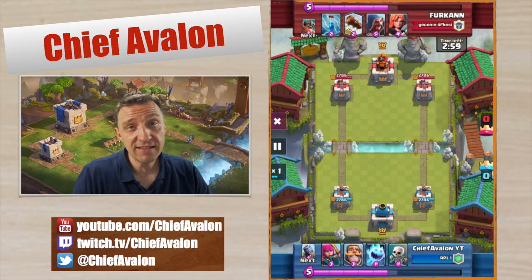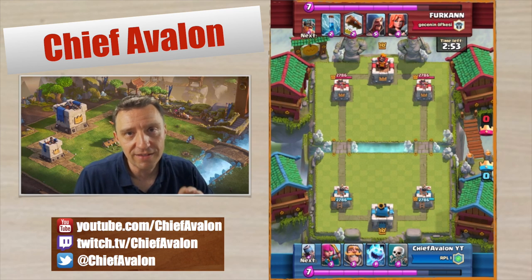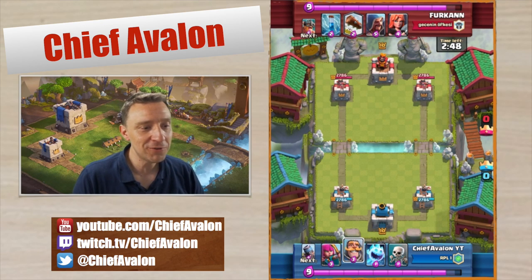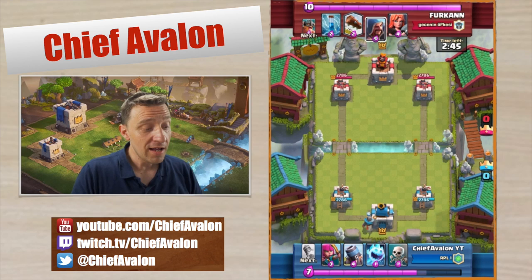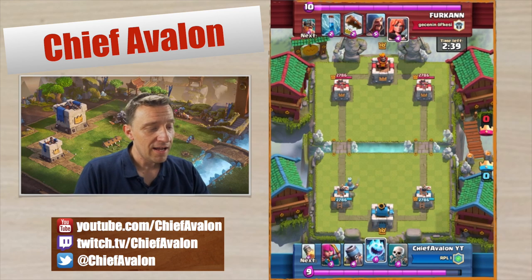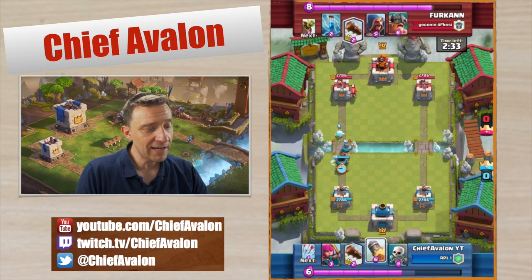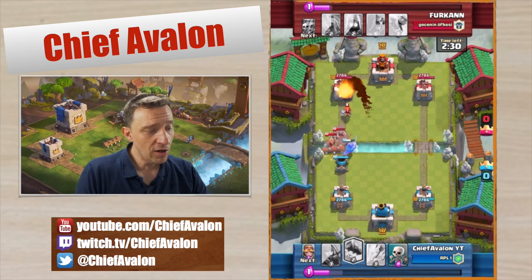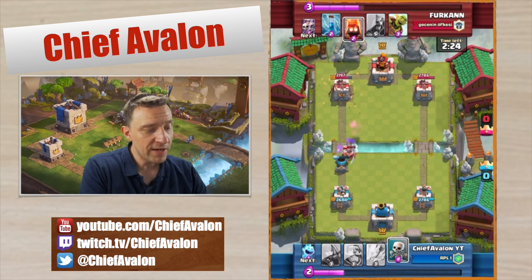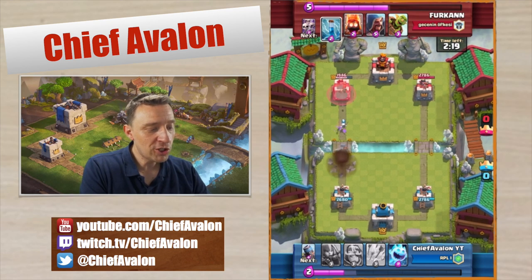The next battle is again against ebarbs but this time with a goblin barrel. This is the battle that got me back to hog mountain at 3000 trophies with my mini account. I'm playing the first mortar very offensively because he doesn't expect it. He drops a valkyrie — nice rocket chance — and I hit the valkyrie with the rocket. I'm also distracting his elite barbs and logging them, big value, and the elite barbs will never reach that tower.